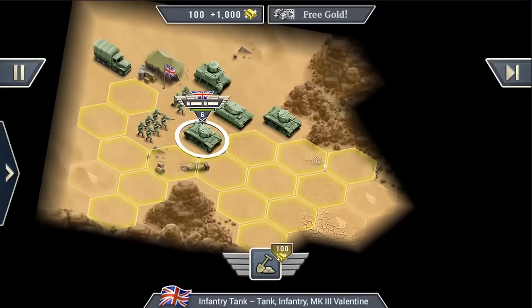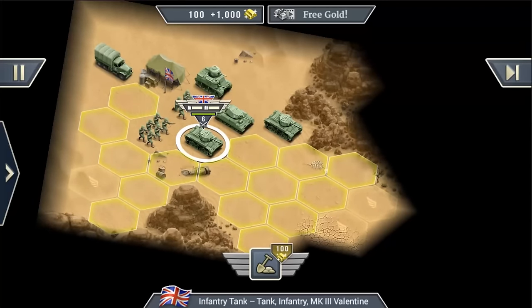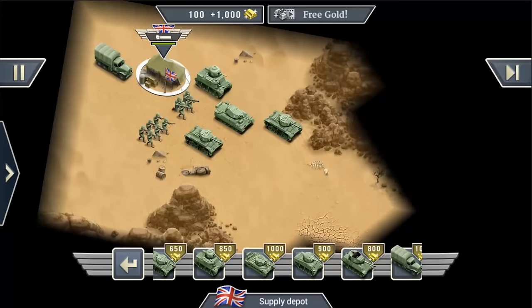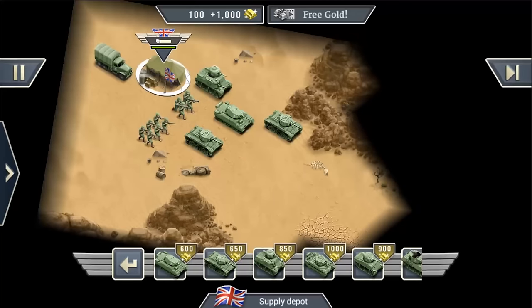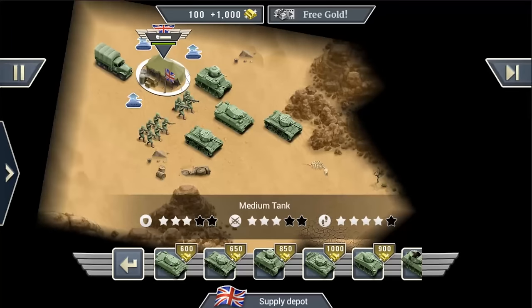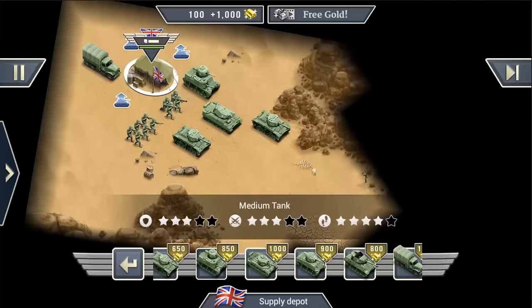There are also a lot of new units — each side now has seven different tanks. We also adjusted the buy menu in the supply depot. You now have this little info tab with stars: the medium tank, for example, has three stars defense, three stars attack, and four stars movement range. There is also some text displayed — like for the tank destroyer, telling you that it is excellent against other tanks.